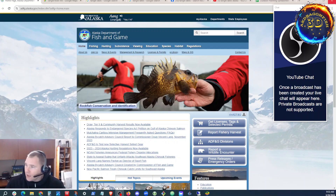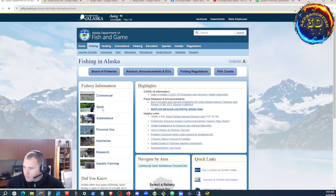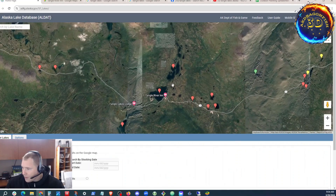So step 1 is check fishing game. Let's look at fishing game for our target lake. Our target lake is Tango Lakes — it's way out there, a popular place to go. It's a lake complex way out in the middle of nowhere, and I've been eyeballing it for a while. So we're going to check it out. Tango Lakes is right here.